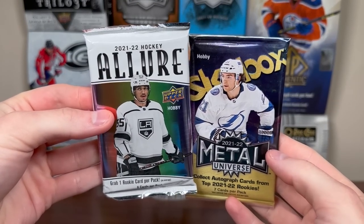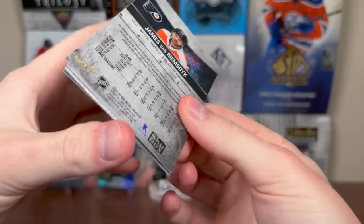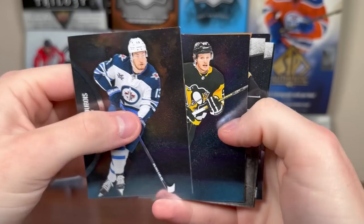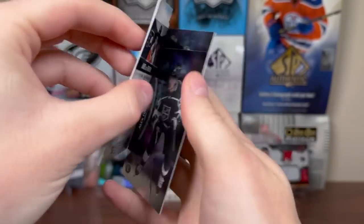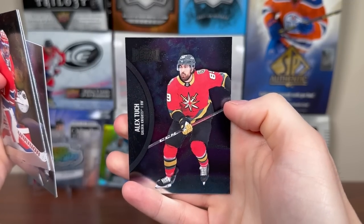We have these two packs here — Skybox and Allure, two fairly disappointing products. Let's do Skybox — Skybox is more disappointing than Allure. We got a Cheddar, it's Pierre-Luc Dubois, Jigensel, Mikko Rantanen, the Cheddar. And we got — flip it this way — Carey Price, JBR, Alex Turcotte rookie, and Alex Tuck.